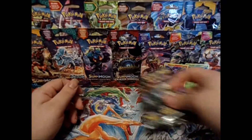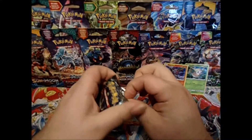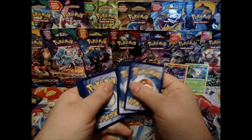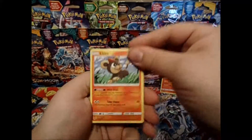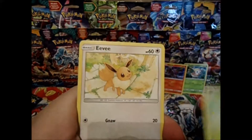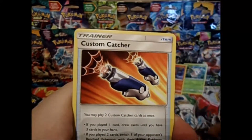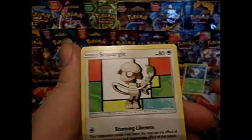Let's see what's in our packs. We have energy - one and two. We have a Vitleо, Cutiefly, Hoppip, Eevee, Hoppip again with Grip and Squeeze Pincer, Grovyle, Custom Catcher, Reverse Cub 2, and Smeargle.